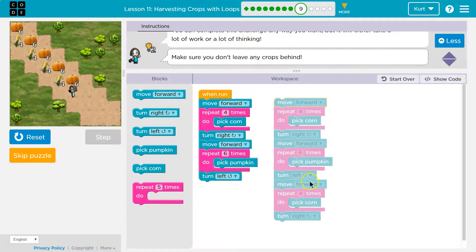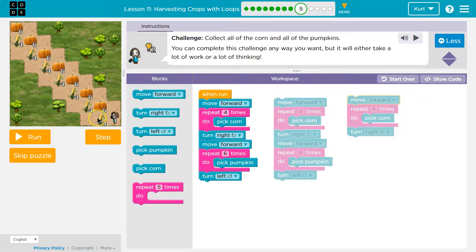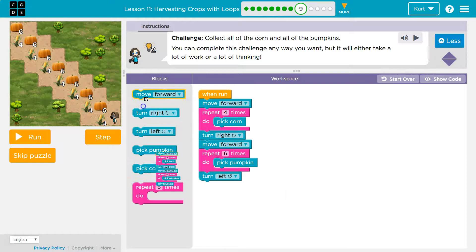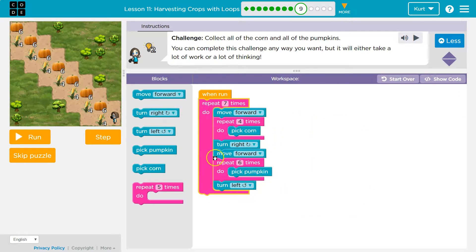And look, I started my next line: move forward, move forward, move forward, repeat, repeat, pick corn. So how many times are we going to do this? I don't want to have to write all of this out. So let me hit reset. I'm counting — maybe seven times. So instead of writing these blocks seven times, I'm going to get rid of these and put a seven here. What the code will do is when I hit run, it's going to run all of this seven times.